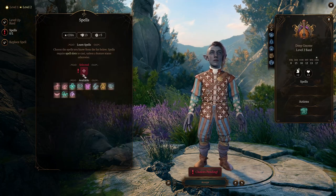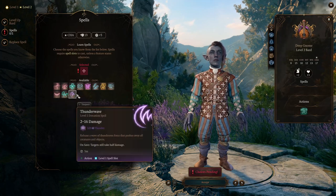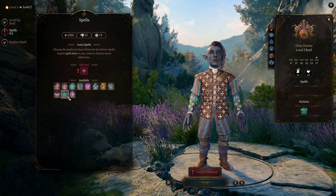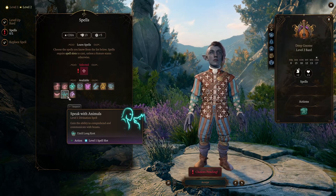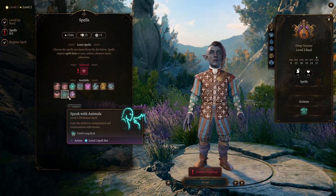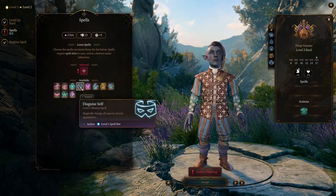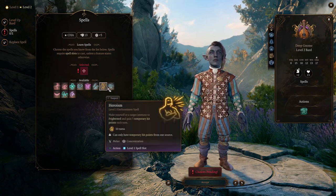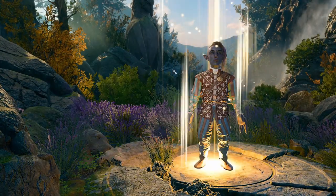And we gain a spell. Speak with Animals is kind of nice, because you can cast that and just have it for the day — it's actually quite useful. Cure Wounds is very nice. Featherfall. Heroism. Longstrider. I think we'll go with Speak with Animals — we can always replace that later.